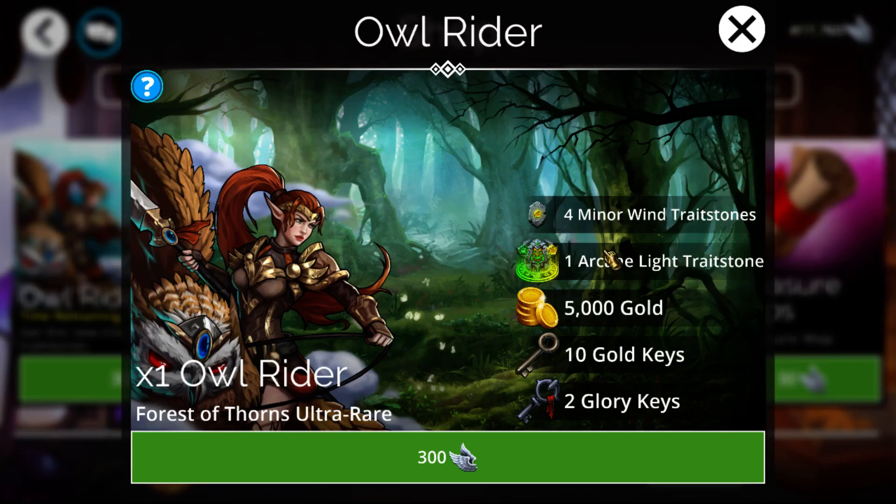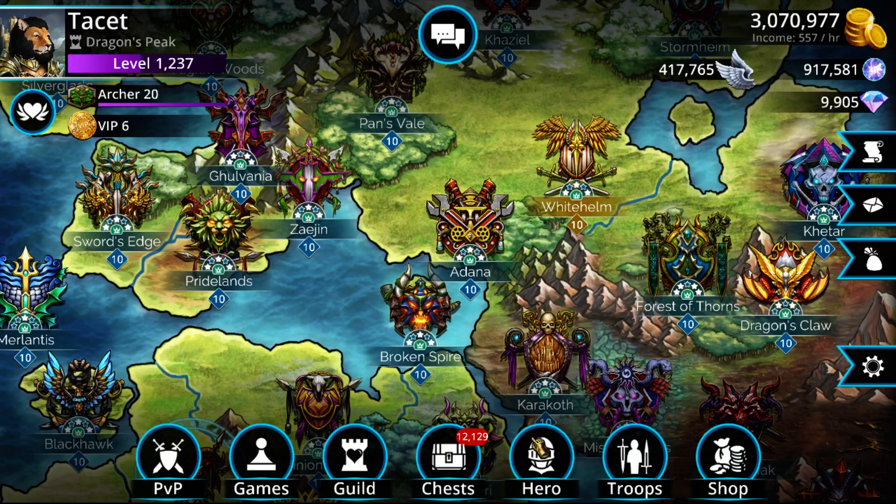So unfortunately not much here - maybe just get it for the arcane trait stones of course, but that is about it. Earlier on in the game you'd probably want to get something like the ranger; later on probably a grapple pot so you can build a nice four-times goblin team. But anyway, let's go into the other stuff as far as event keys, even though she is useless.